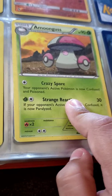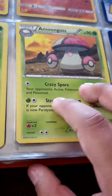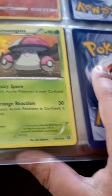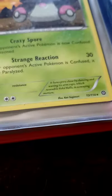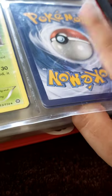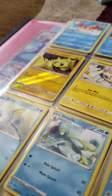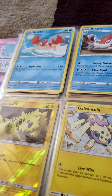I have a Foongus — I'm not 100% sure if this one evolves, so I didn't put anything next to it yet. Actually, I think this one does evolve based on the rarity. I'm just going to put another card next to it. I have some Sword and Shield ones too.